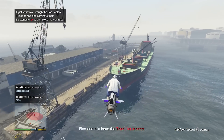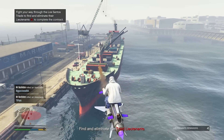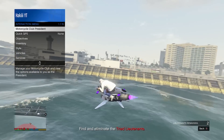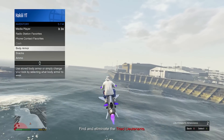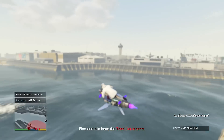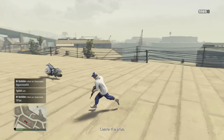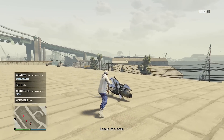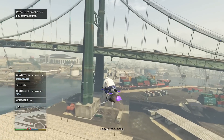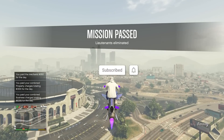I'm already locking on to some NPCs. The objective is to find and eliminate the triad lieutenants. This is why it's good to have a weaponized flying vehicle. We eliminated a lieutenant — looks like there's multiple. We took out another lieutenant. Now we just need to leave the area. There were probably three total lieutenants to take out, and as we leave the area we should be done with this mission.